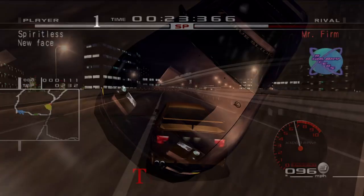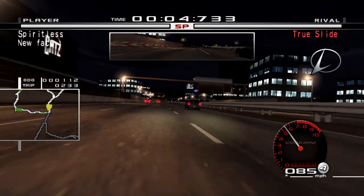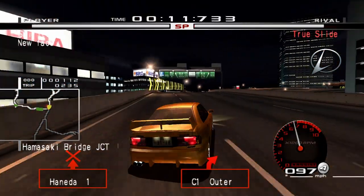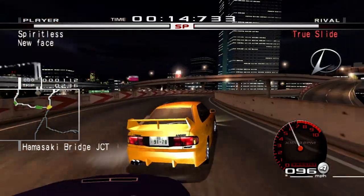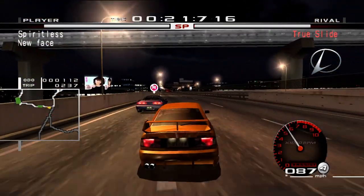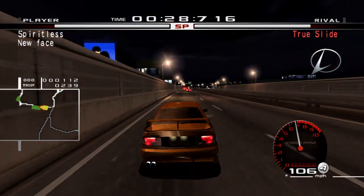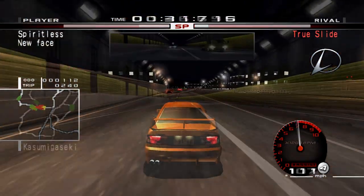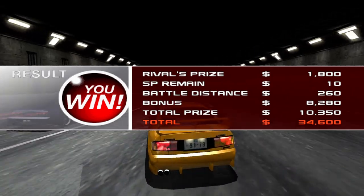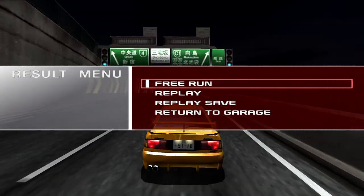I encounter the second member of the 13 Devils, Trueslide, driving a Z32 which shows its superior power as we start the race. It's hard to block on a highway with multiple lanes, so I have to weave like crazy. Despite a few good moves, I still lose the lead as we exit a corner. I manage to hold on until my opponent falls victim to an unfortunate traffic spawn, forcing it to brake and granting me the lead. It remains close for quite some time, but I crash into him to drain whatever SP is left and win the race. This took a few attempts as this Nissan is way faster off the line.